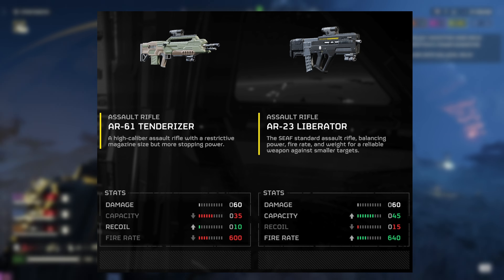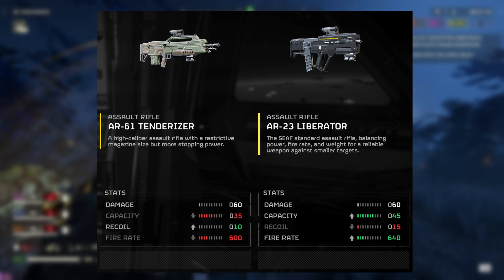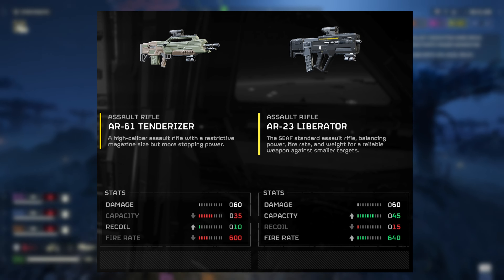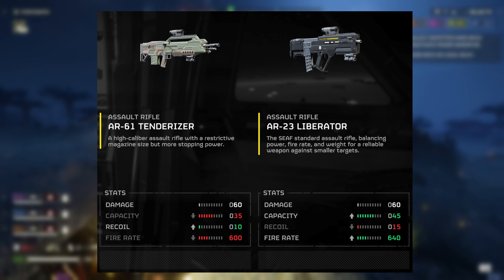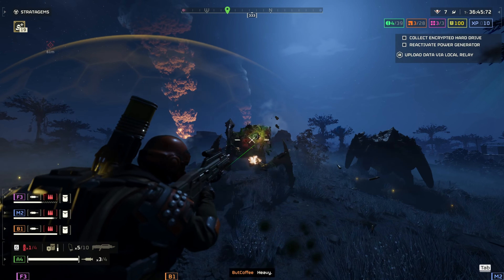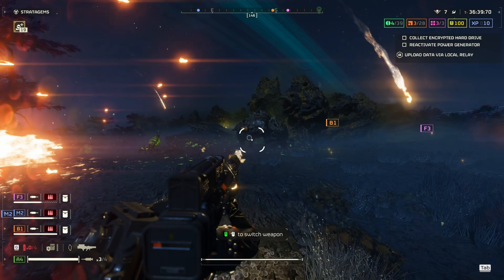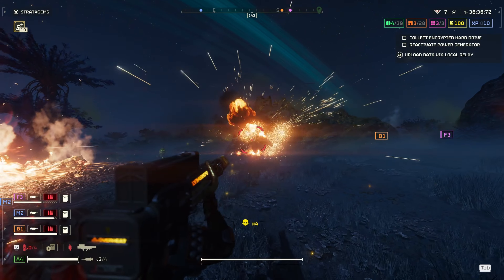It doesn't need to be open to the public — if you've got some creators or trusted testers who can provide proper feedback, this may offset some of those issues when releasing these warbonds. Look at the Liberator and Tenderizer situation: when you compare these weapons side by side, they're identical weapons, except the Tenderizer somehow has less capacity and less fire rate. If they gave the Tenderizer more damage or medium armor penetration, it would make a difference. I think this slipped through the cracks in their quality control.